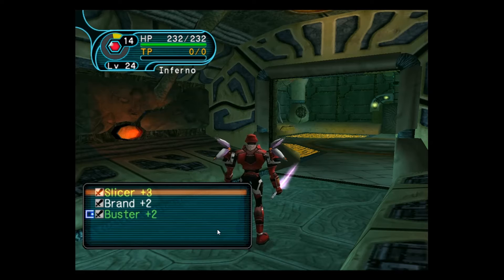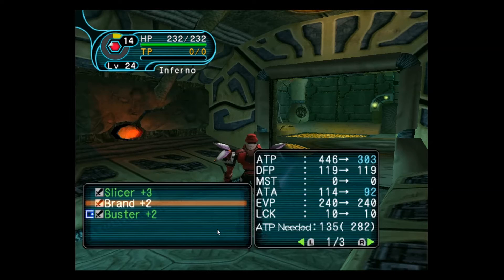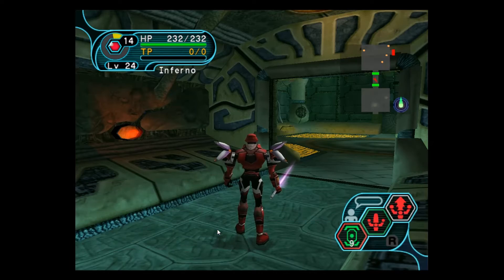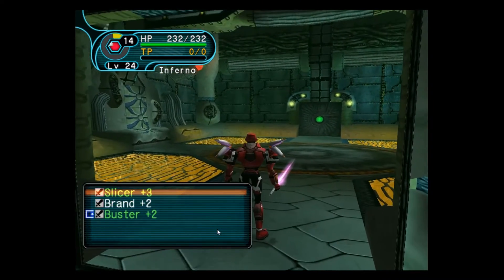If you want to use something else, you can hit the right trigger or left trigger, and it will bring up item usage, traps, and then this menu. While on here, if you hit X, it will bring up item description, which you can then use the trigger on, and hitting B will cancel out. That is how that works.